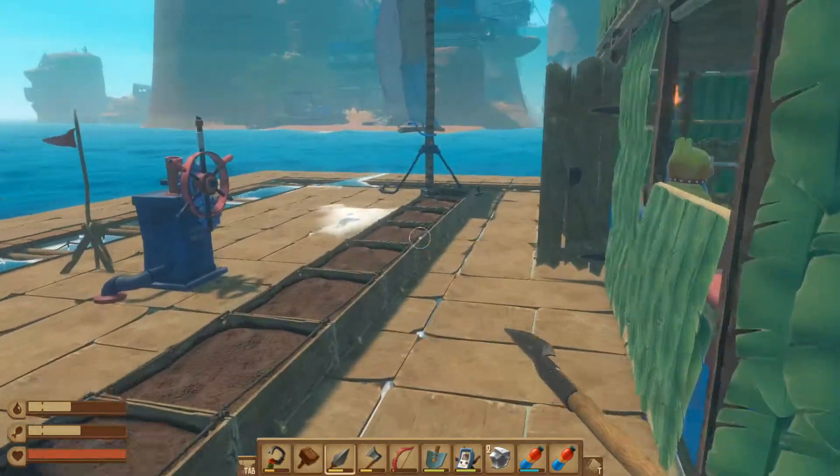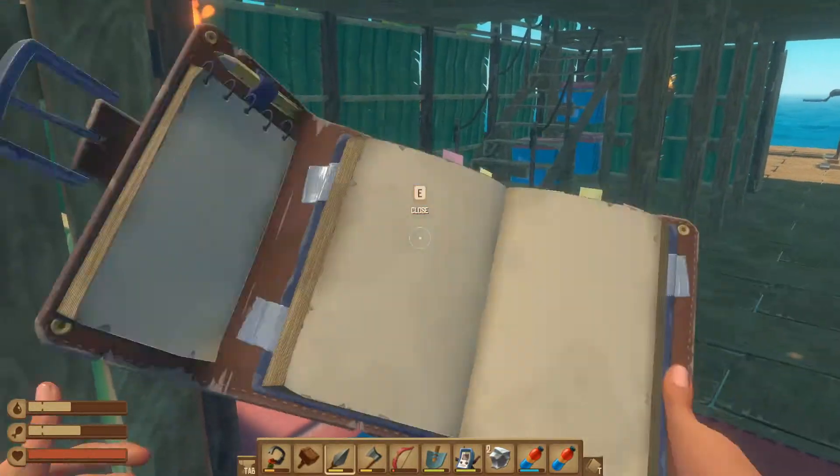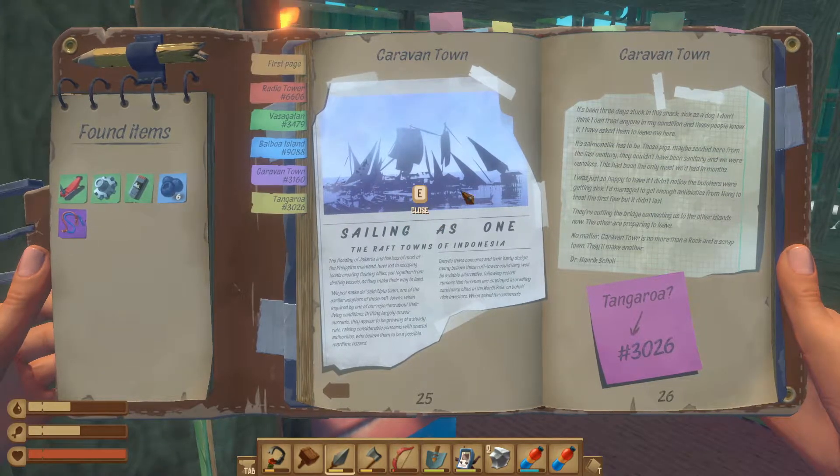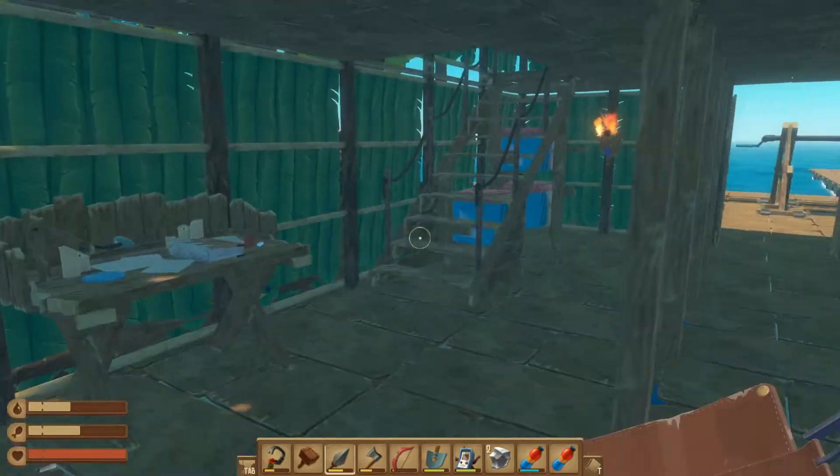Let's quickly go up. We are going to go to — what is the map called? Tangaroa. Tangaroa. It looks kind of cool, but it looks kind of complicated.